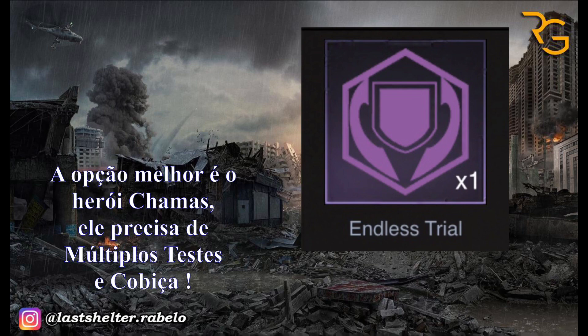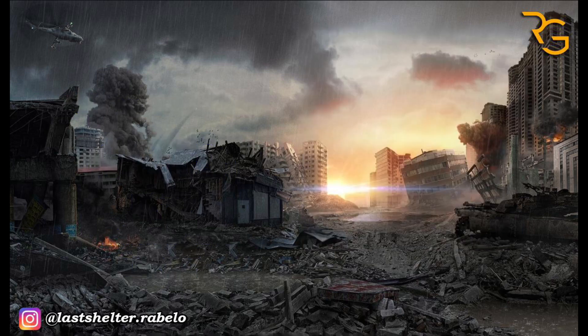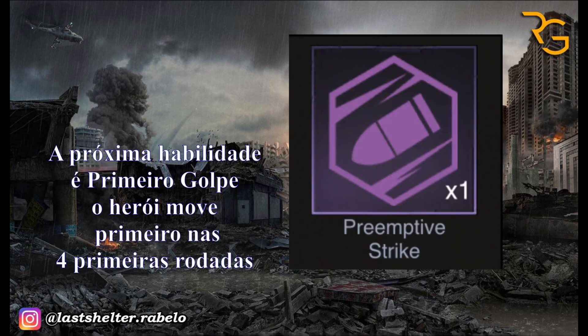Endless Trial is very useful for heroes those you place in the frontline. The best option is Flair — Flair needs Greed and Endless Trial. Other good options for frontline heroes include Thunderbolt, Diver, Kamikaze, and Attack Priestess. I highly recommend you to set up the Flex ability Endless Trial for any hero you place in the frontline in the APC formation.